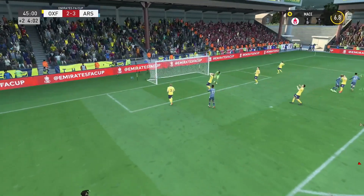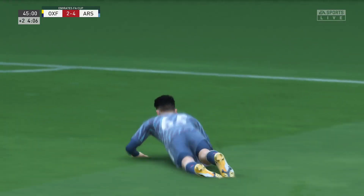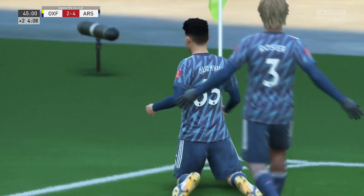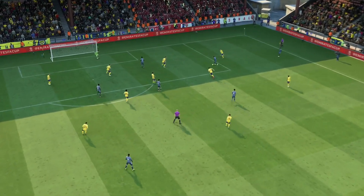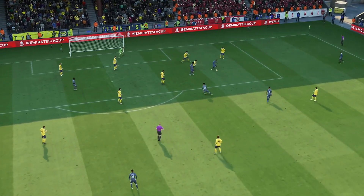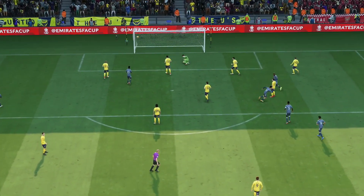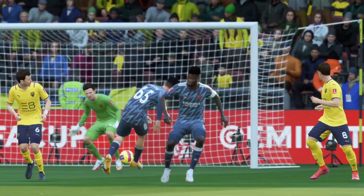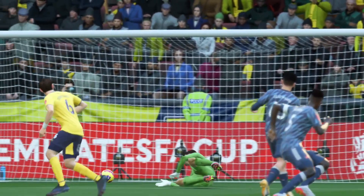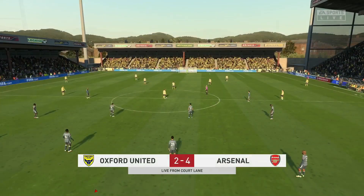Another one from outside the box, this time it's Mahan the youngster, possibly his first goal. The ball is played by the right back to the edge of the box, he hits it first time but the keeper does a weird dive - falling backwards instead of sideways. That puts us into the lead 4-2. There have been 6 goals scored in the first half and that is where the half ends.